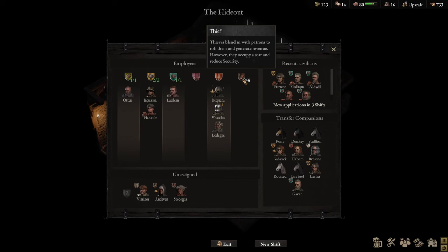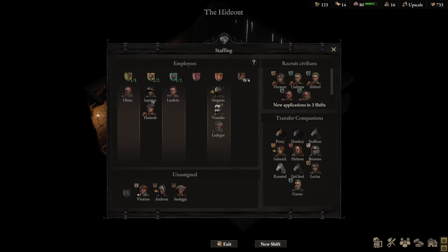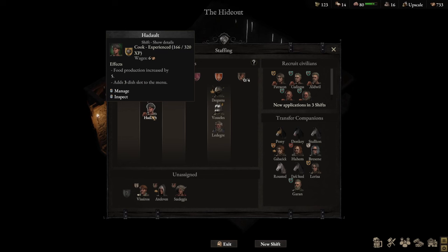The different proficiency levels of your employees' professions impact the outcome of their assigned jobs. For example, as cooks, Inquisitor Aurea is a master cook and Hadalt is an experienced cook. The difference is Inquisitor Aurea is able to produce six dishes of the same item and she adds four dish slots to the menu. In addition, she has a specialty bonus that increases food production by one. Hadalt, on the other hand, because he's only an experienced cook, can only produce five of the same dishes and is only adding three dish slots to the menu.